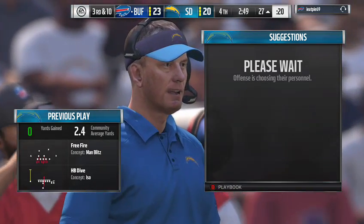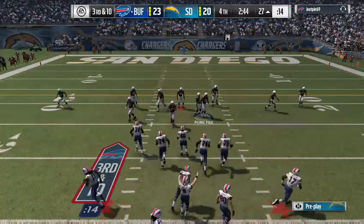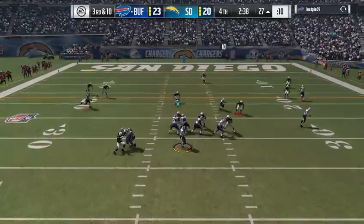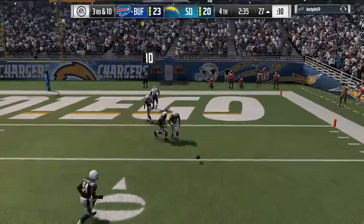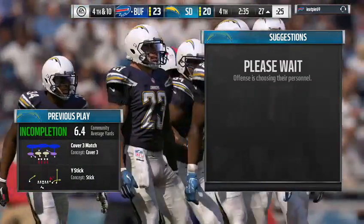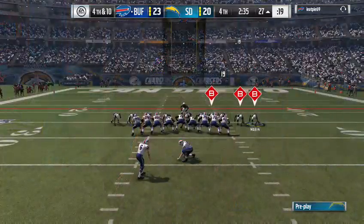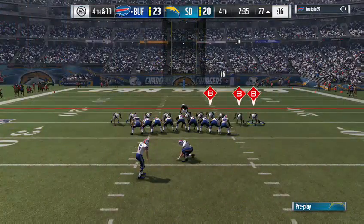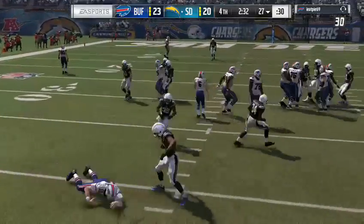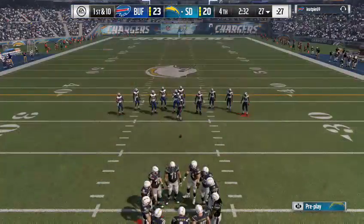With the lead in the fourth quarter, keeping the ball on the ground is smart football — but the defense knows it too. They've got to stop them here: loading the box, six, seven, eight, nine men — whatever it takes. Alshon Jeffrey the intended receiver — fourth down. They had a chance to keep points off the board, now they have a chance for a field goal. They fake it, it's incomplete — the gamble fails.